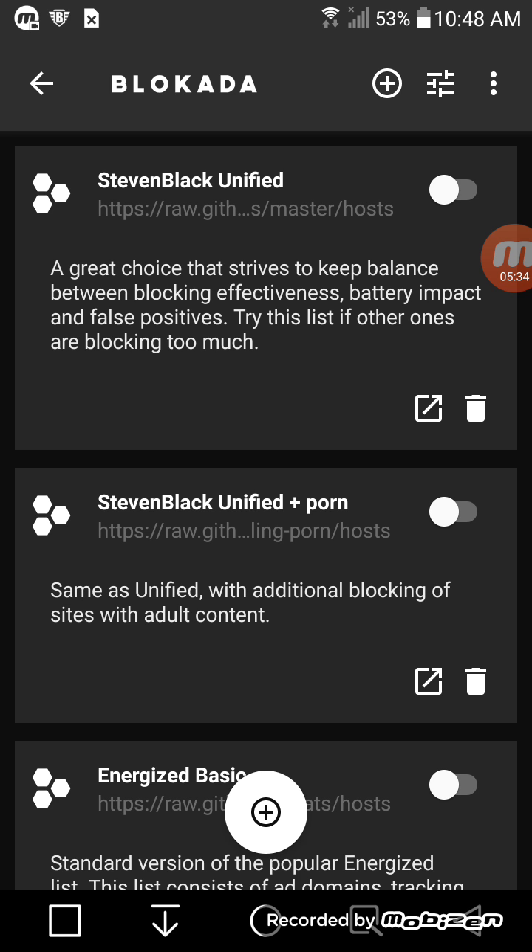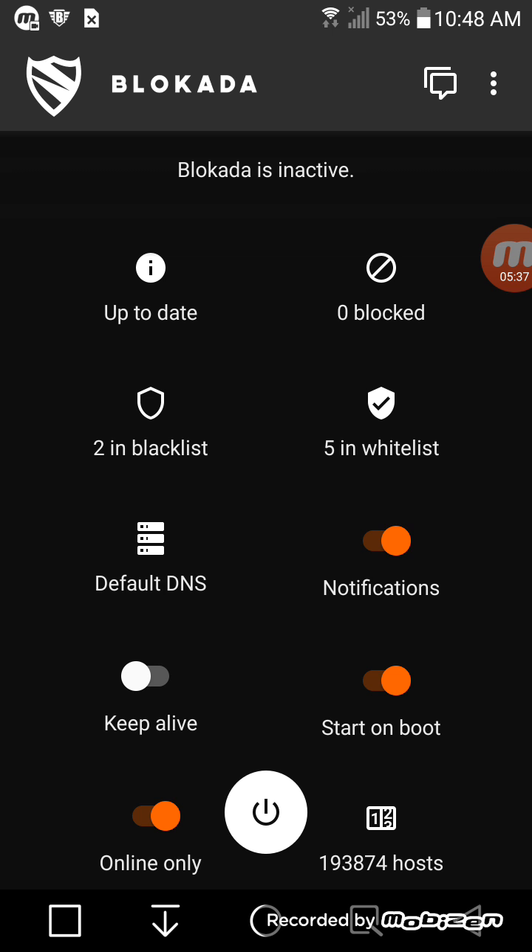You can just go ahead and press the back button. And you should see right here in Blacklist it says two in blacklist. And then you just want to push this power button here.